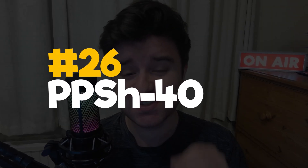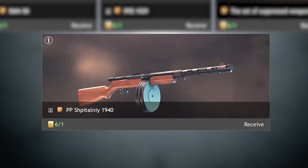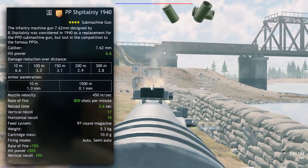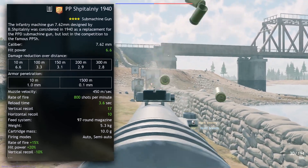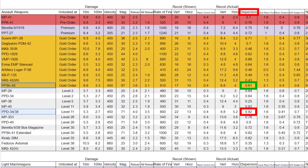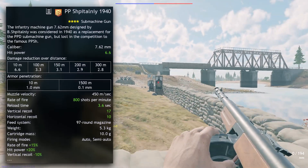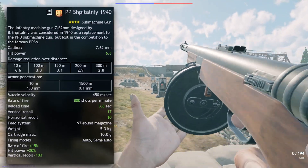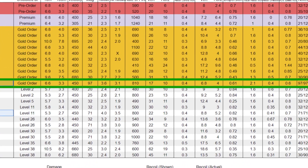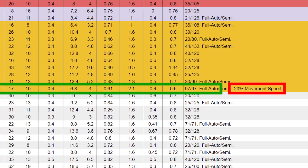26th sees the first gold weapon on this list, the Soviet PPSHPTALNY 1940. In all honesty, it's supremely similar to the PPD-34-38, but with some important additions: a higher magazine size of 97, higher damage, lower recoil, and lower shot dispersion are all more important than the slightly lower rate of fire. But 800 shots per minute is not slow by any means — it's above the sweet spot of 750 shots per minute. Do be aware though that this weapon applies a minus 20% movement speed nerf when holding it, which could affect your decision on whether to buy it.